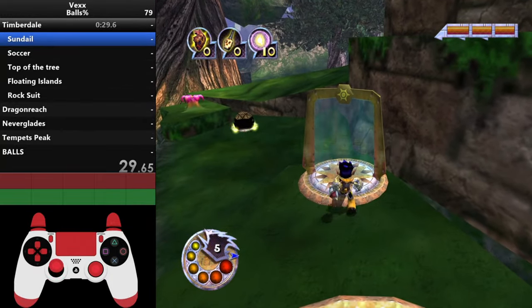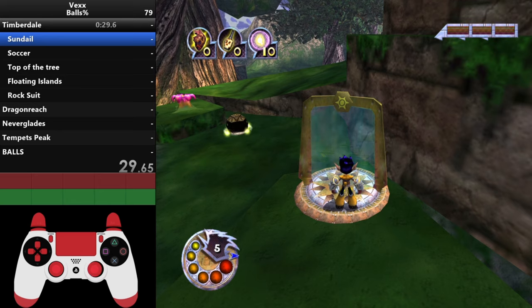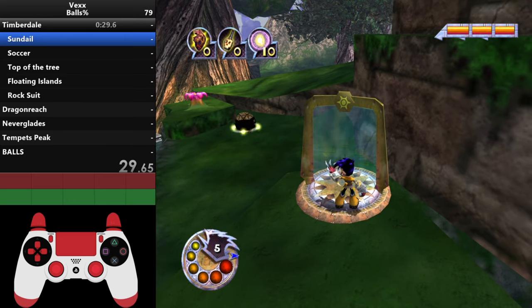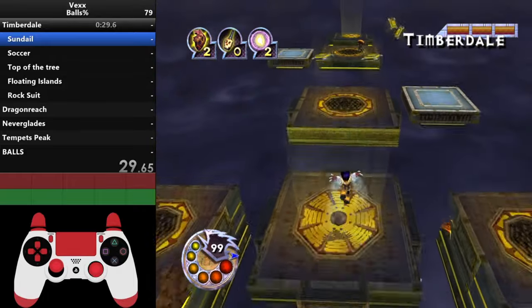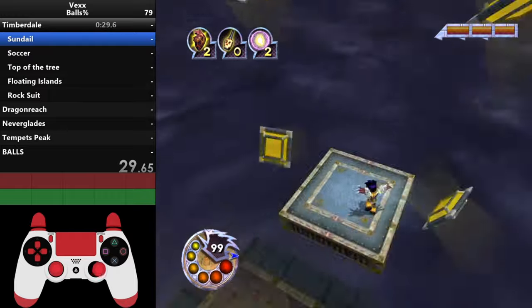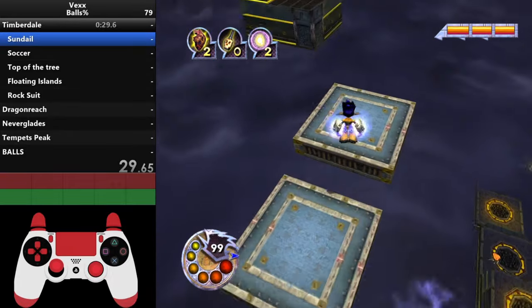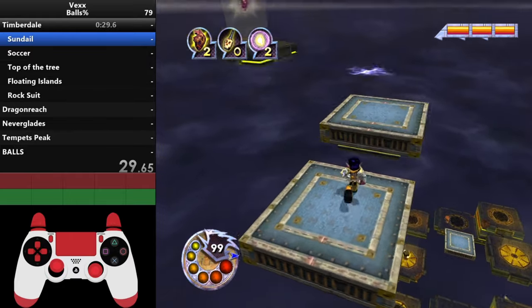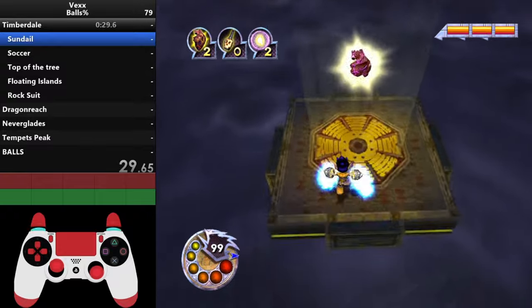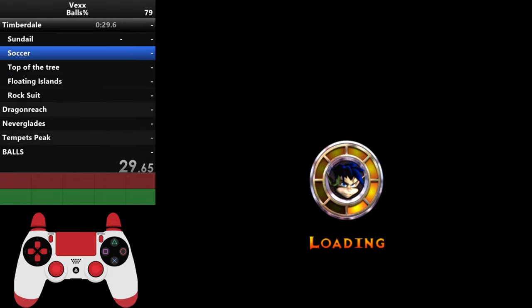Sundial is time-sensitive — you need to go fast. As soon as you get in, start moving. Jump up, get on the first platform before you miss the cycle, long jump over to the next platform, jump into the void, activate rage, do a rage jump to get up, then get onto the final platform. Once you're there you're in the clear. It's a bit tricky but you'll get the hang of it with practice.